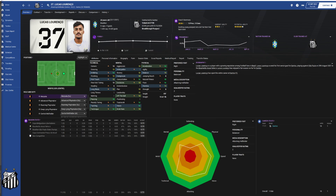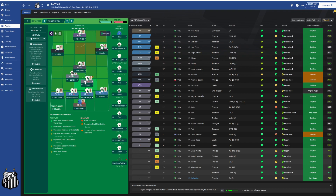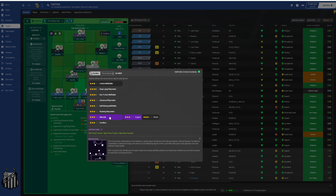I'm just going to dip into the tactics itself. If we were going to have a Metzala operating in-game, let's quickly read through what the Metzala description says. It says: 'This is the modern interpretation of a Metzala - a central player who likes to drift wide and operate in the half spaces. The Metzala is essentially a central half winger who likes to do his defending slightly further up the field.'